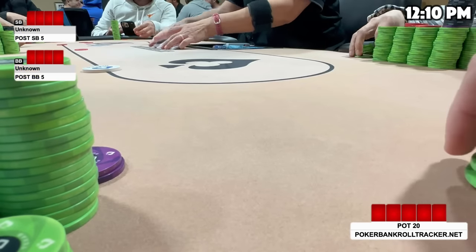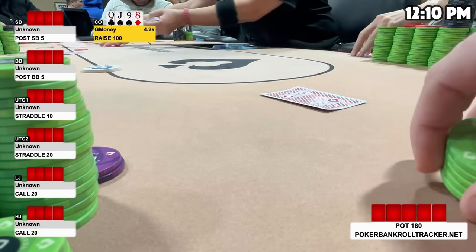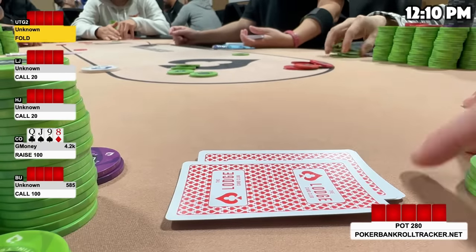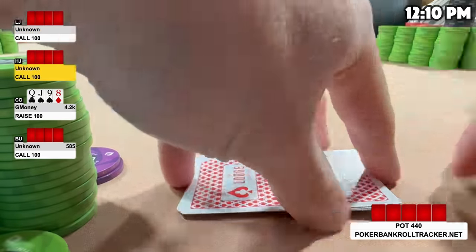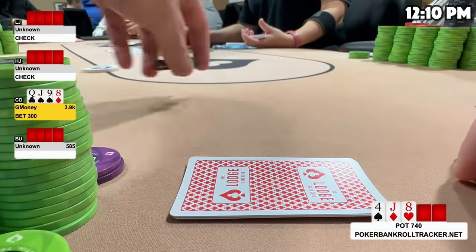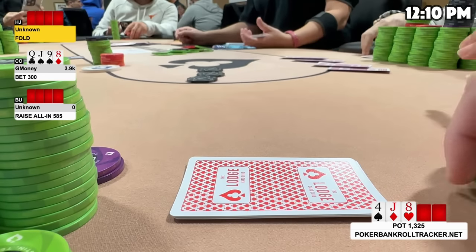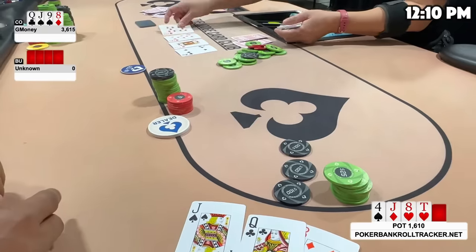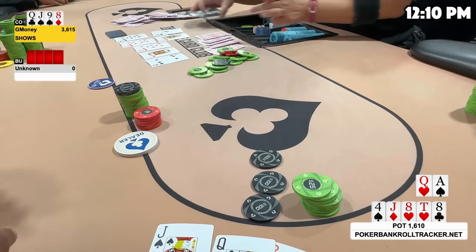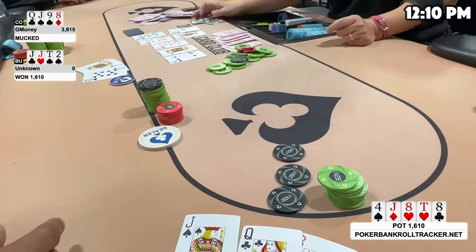I'm about to peel the next hand and I see Doug Polk sit down at the table behind us — you can kind of see his face in the background at the top left. I hear him ask to get on the list for our game. It'd be cool to play with him, but can we get somebody bad at poker at least? I look down at Queen-Jack-9-8 in the cutoff with two limps. I make it $100, get three callers, and head four ways to the flop: 4-Jack-8 rainbow. It checks to me and I bet $300 for value — I have top two and a gutshot. The button goes all in for $585, it folds back to me, and I'm not folding for that price — I call. We run two boards. The first comes 10 of hearts, 8 of clubs, so I make a full house. The second comes Queen of hearts, Ace of spades, so I have two pair. My opponent tables pocket jacks — he has a better full house and a set. Kind of a cooler, but oh well.